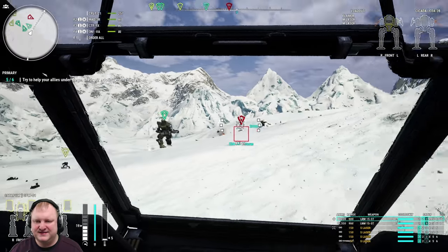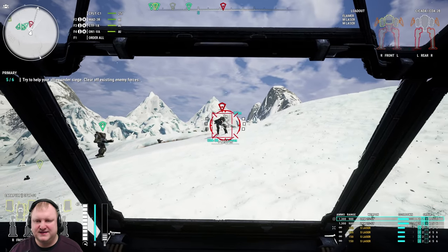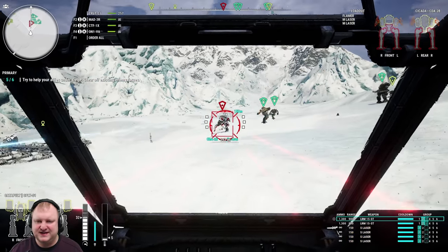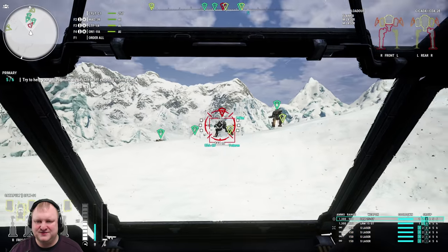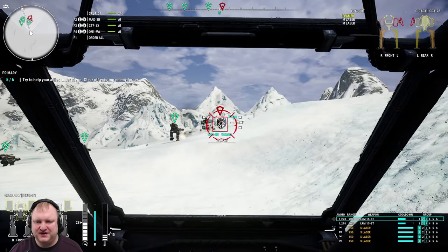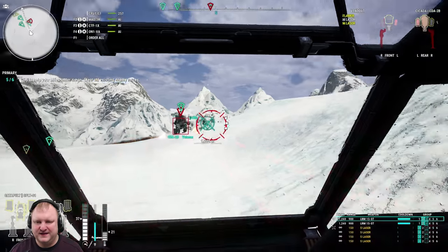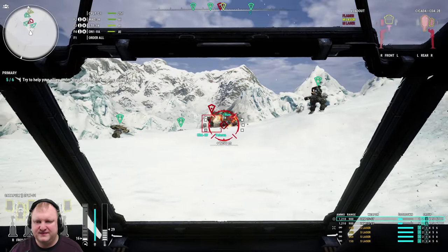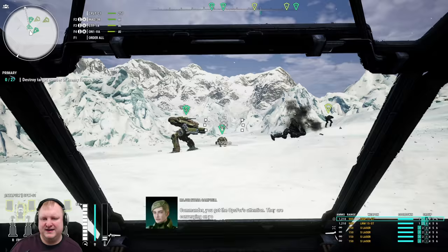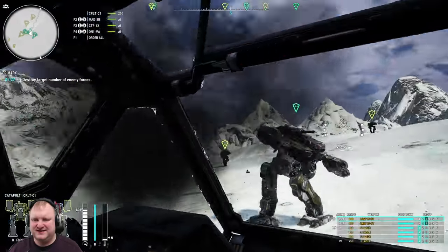Last guy coming in here is a Cicada. Trying to get a little more distance between me and him, keeping the streams going, putting the small lasers in. He's now below minimum range, so we'll just keep shooting lasers until he gets to range. We use the jump jets again — he doesn't want to leave my dead zone, which might be a conscious AI choice. Now we can bring some more love toward him. It's always weird to me when I have my allies stand around the enemy and not shoot — these two guys were just standing there watching us dance around.